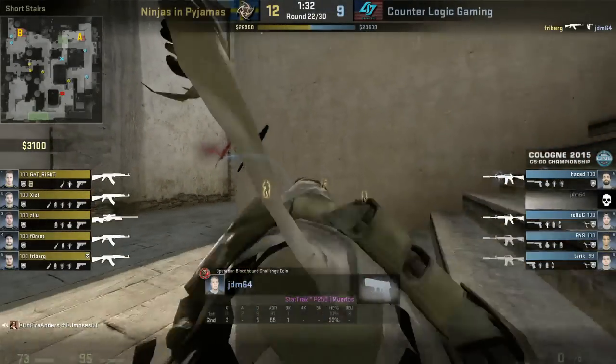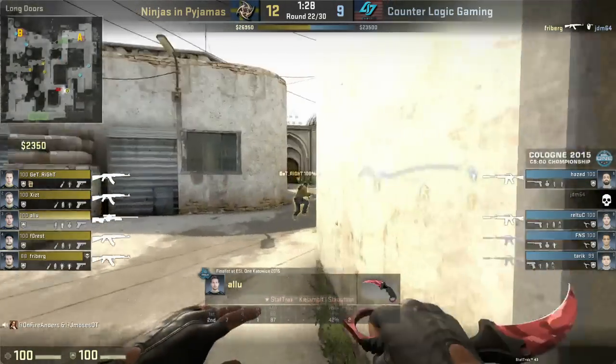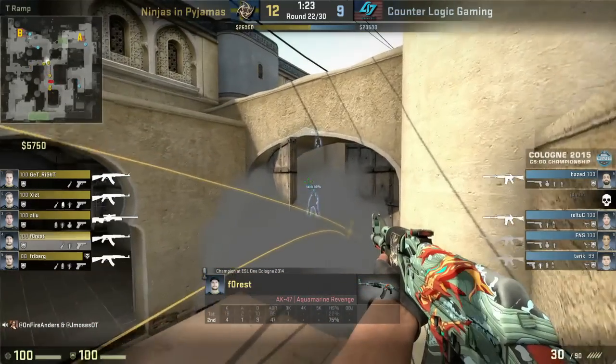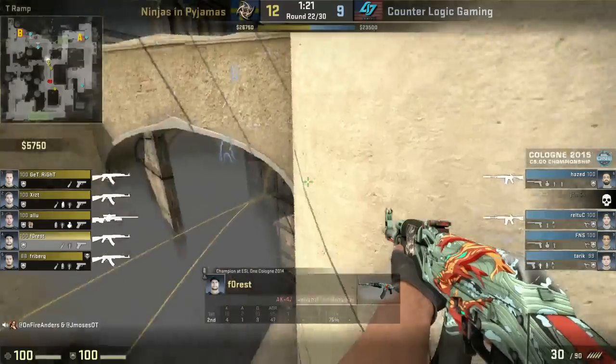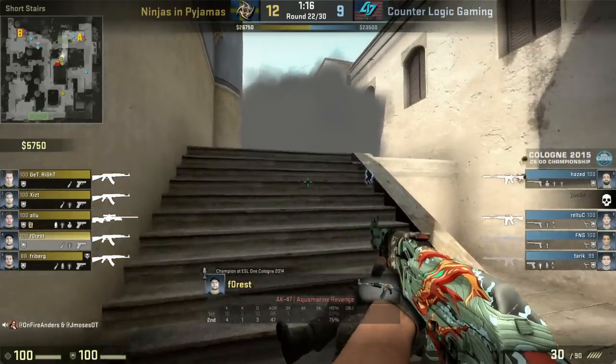The cool thing about timeouts - we saw it at the ESL Pro League finals - every time a team took a timeout, they won the following round, so you can see how effective they are. Well, I think we are headed back into the game now. It's just starting on the 22nd round, and Freiburg immediately takes down JDM with a stunning headshot. Yeah, a crucial kill - that's JDM, so the AWP is out of play now for CLG. Five on four. Freiburg's been an animal just with his one or two impact frags a round - he's been doing great so far in this half.